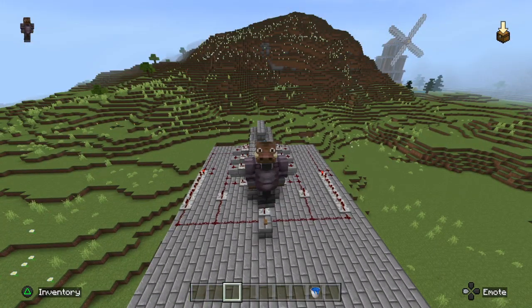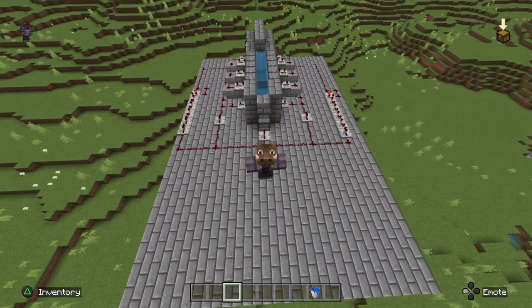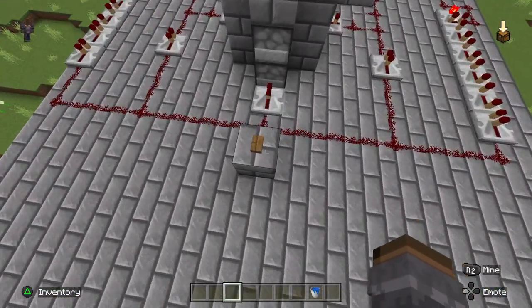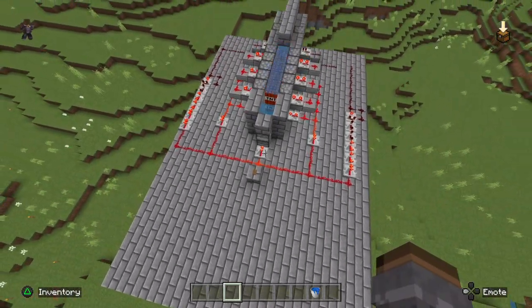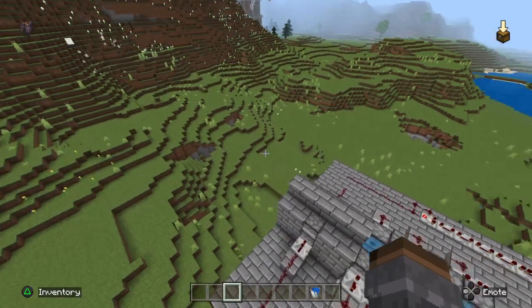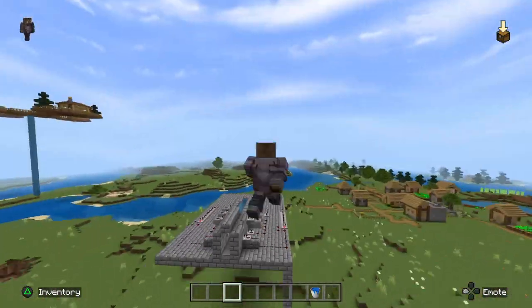Either one of two things are gonna happen here: either we get a successful shot and we get to shoot at the mountain, or our entire cannon blows up. Let's see if our redstone was correct. Alright, didn't blow up the cannon and caused a bit of damage. So sweet, we're all good.